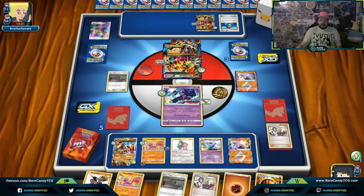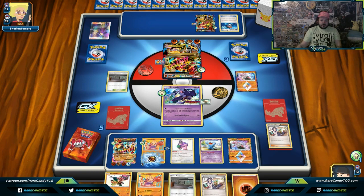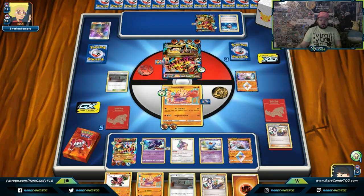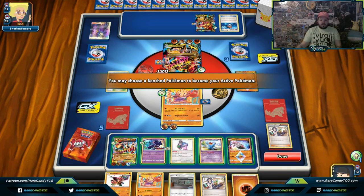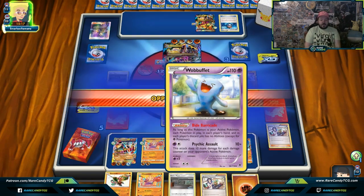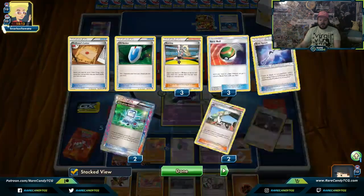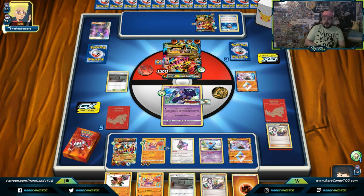Sending up Oricorio — if our opponent just decides not to take a knockout it might screw with us, but our chances of missing a Float Stone are pretty low. I hope they just take the knockout on Oricorio — that would be the best opportunity for us to make a comeback. We could even get the knockout with Hitmonchan. They Field Blower — could take away the Choice Bands and Float Stone. Those are obviously the best two to take off.